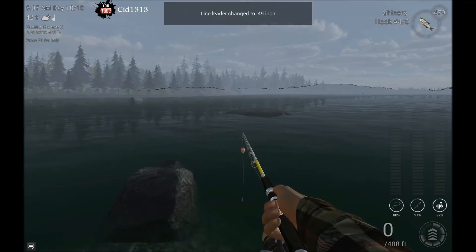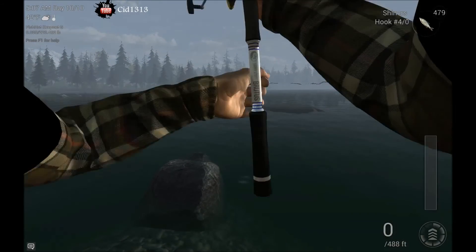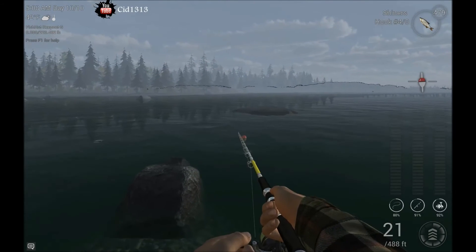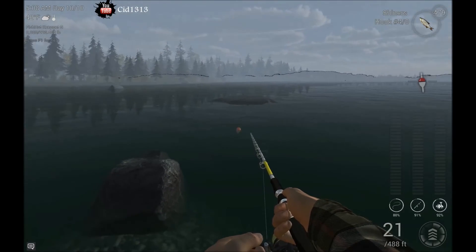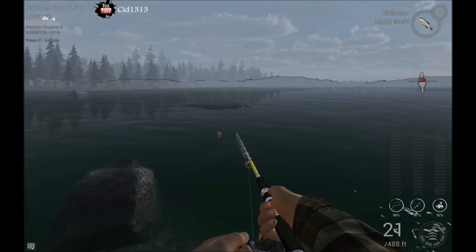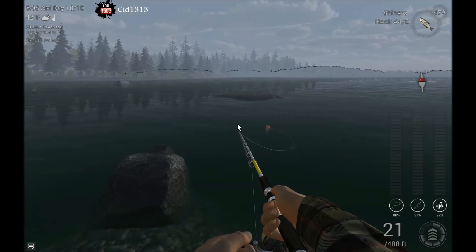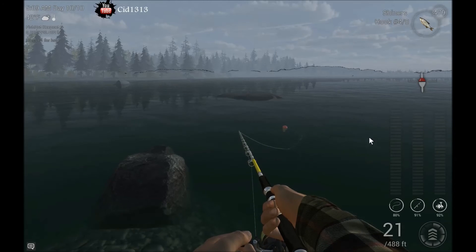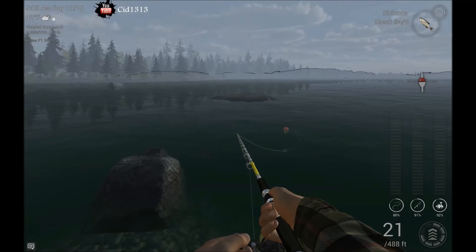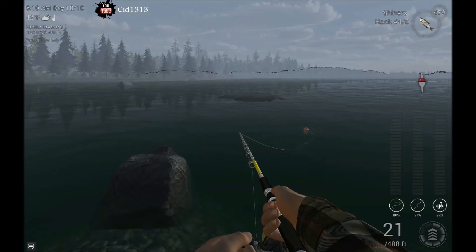When you cast, you want to make sure you have around 50 inches of leader out, and then do as short a cast as you possibly can right here. Just let her float down and around — leave your pour right here and let it float down and around. Eventually it'll sort of turn and put it somewhere right over in here. That's fine, just leave it there for a few minutes. I've caught plenty of fish just chilling there. Reel it in and cast back out — either way works fine. We'll do a few casts and see what we can wrangle up.